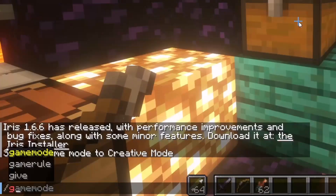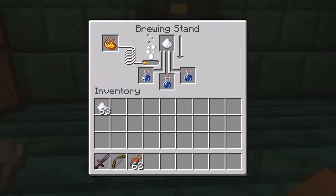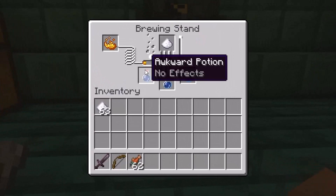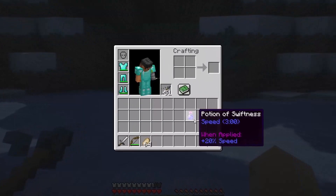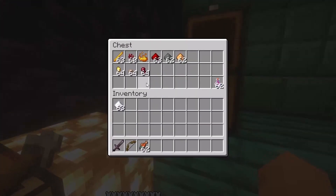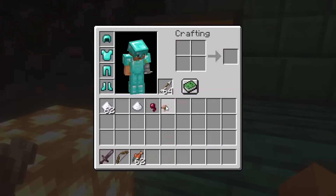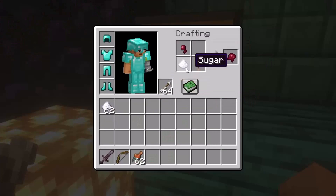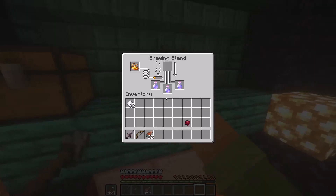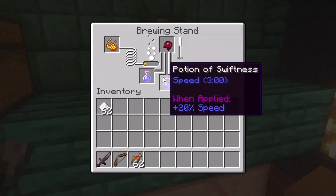Let's get some sugar cane into our inventory. I need to put it in the crafting menu to craft some sugar, then place a single piece of sugar in the brewing stand to make potions of swiftness. After that, we'll change the effect of them. We need to get a spider eye, a brown mushroom, and one more sugar — let's combine all of them in the crafting table to get a fermented spider eye.